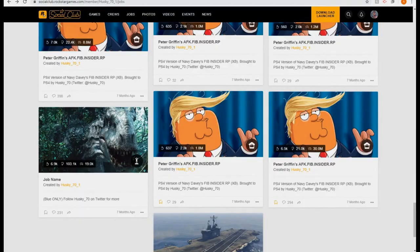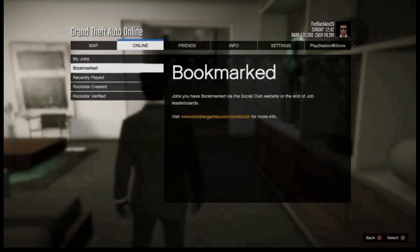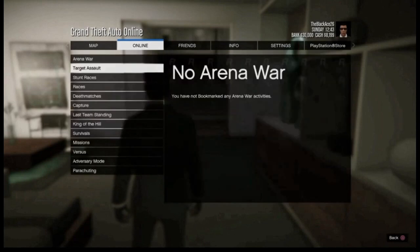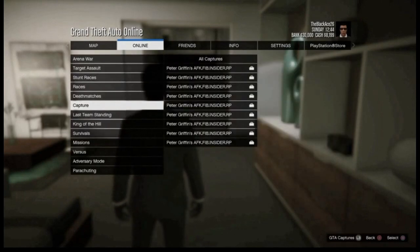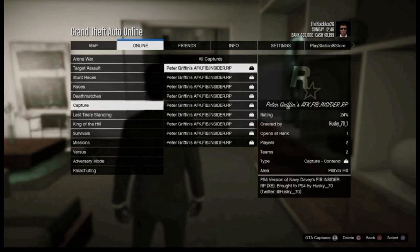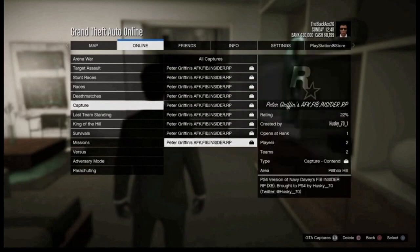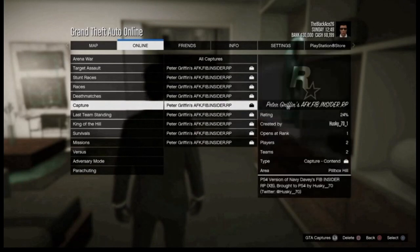Now switch back over to the PlayStation. Go to Bookmark Jobs and scroll down to Capture — that's where the Peter Griffin AFK FIB Insiders job is. You can actually put all these into a playlist, so say you go on vacation for a week, you just have this running the whole time. It's pretty great — just load into any of these, it doesn't really matter.